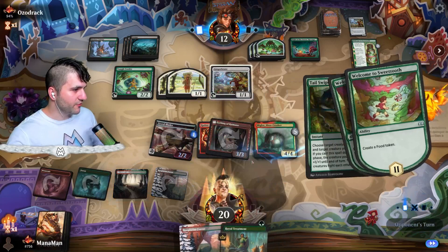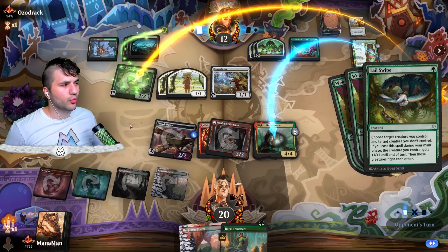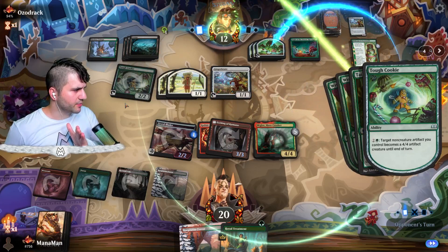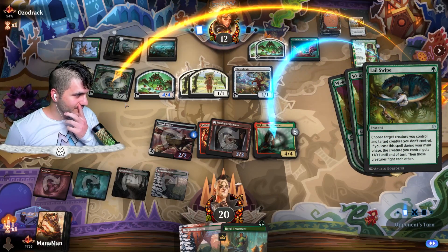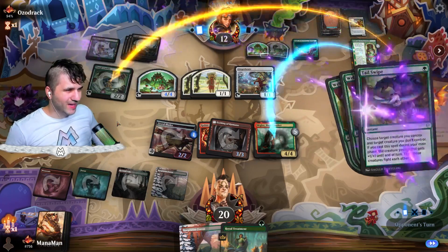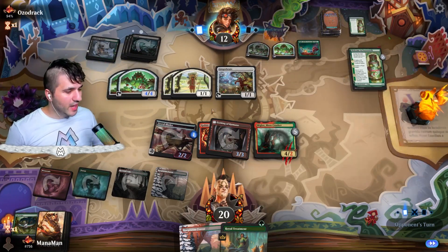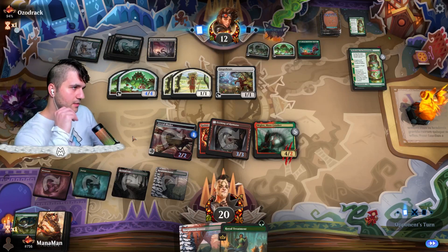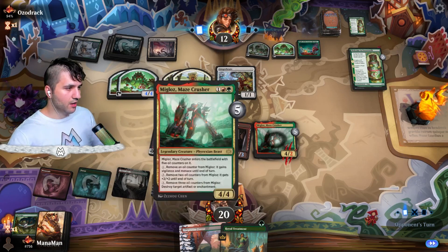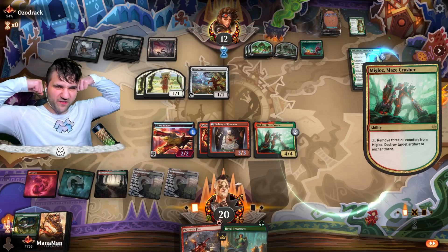Let's go for the Tail Swipe — Crusher on the Tough Cookie. Hopefully they didn't draw into a Royal Treatment. I think this deck does run Royal Treatment. So that's a good sign. They are tapping — they want to get their mana ability off first, going to make some 4/4s before we fight. This is only to the end of turn, so I'm not really that threatened. If they want to just sink all their mana into this, that's fine. They do get another Sweet Tooth though, which is a little worrisome. We're definitely going to kill the Sweet Tooth.